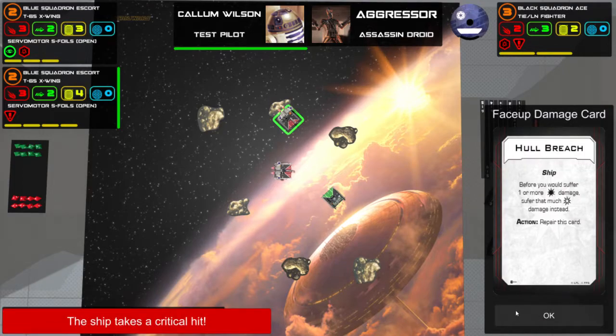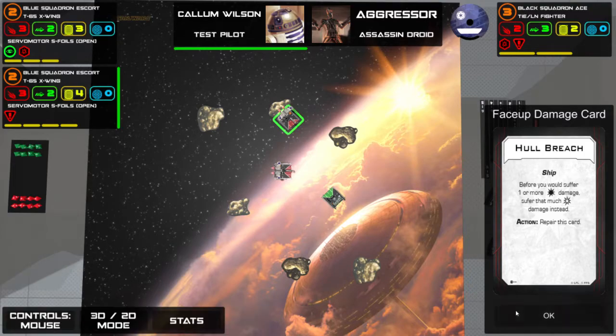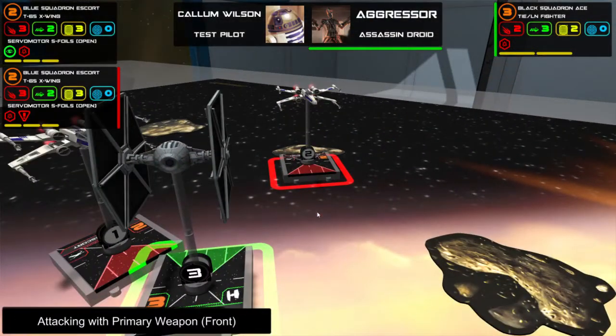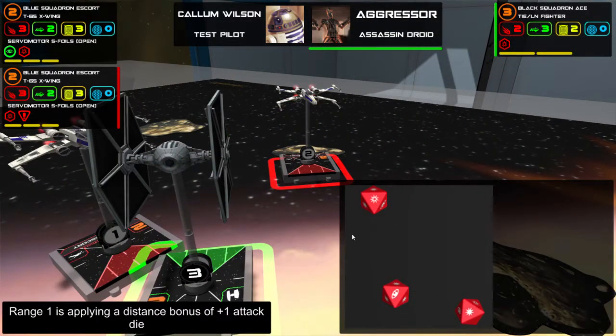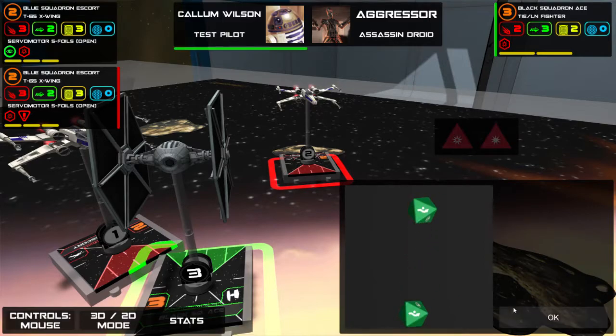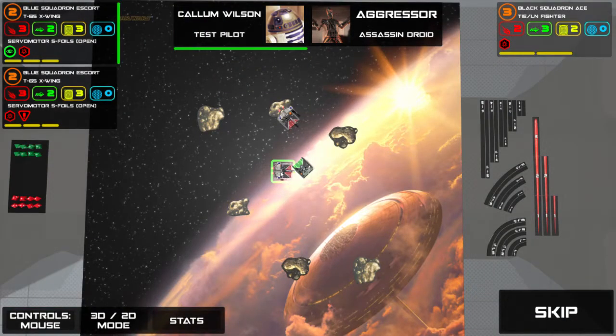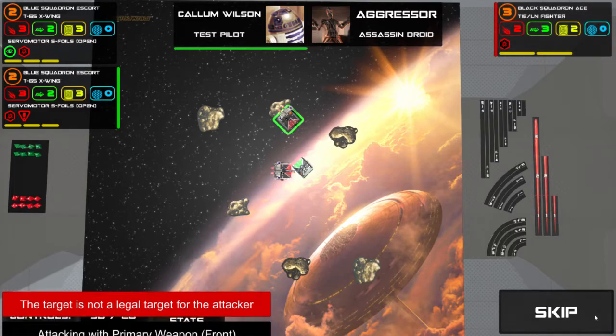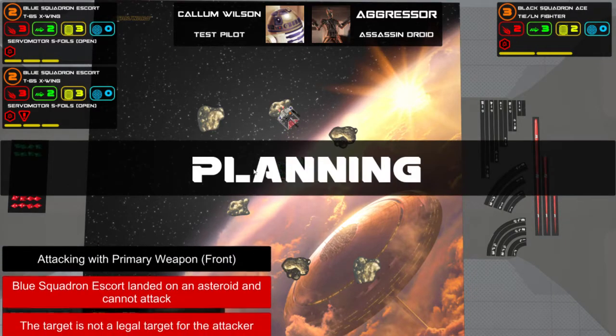All regular damage I now suffer as crits instead of regular damage. But I do get the benefit that they aren't getting a modified attack into me — it's just going to be whatever they roll. I evade it naturally. I can't attack here because I'm bumped, and I can't attack here because I'm on an asteroid. That's the end of this turn.